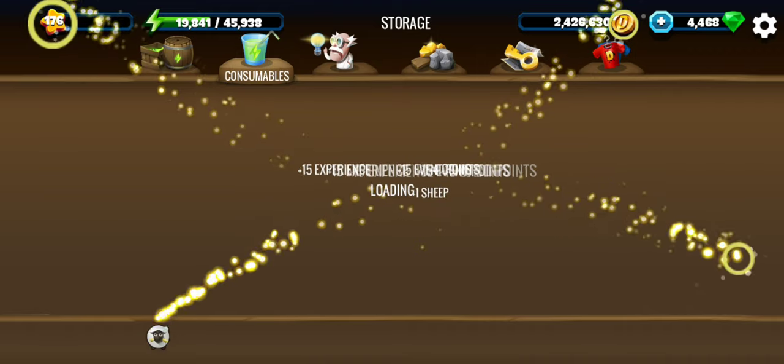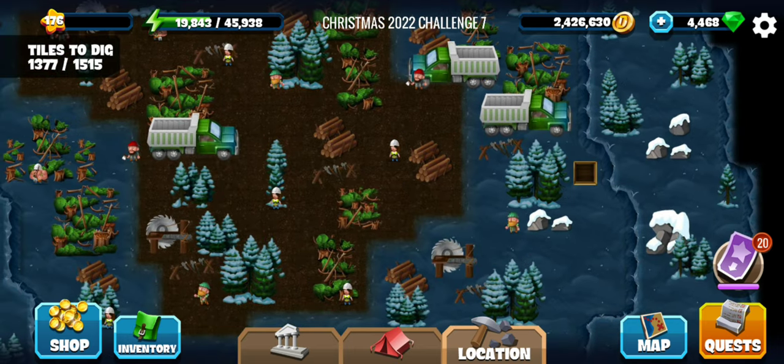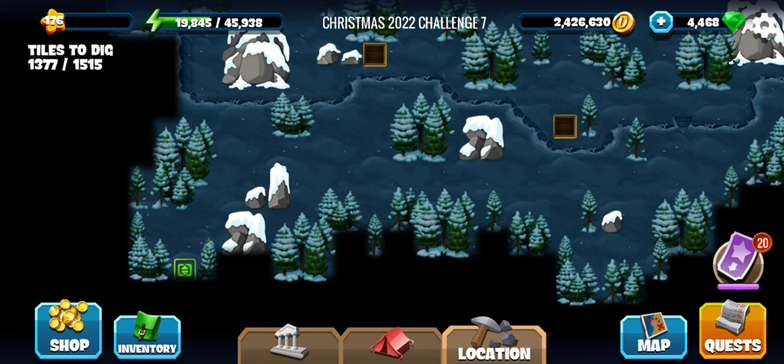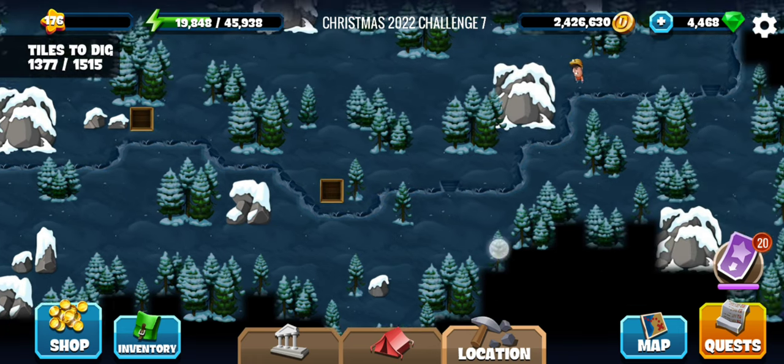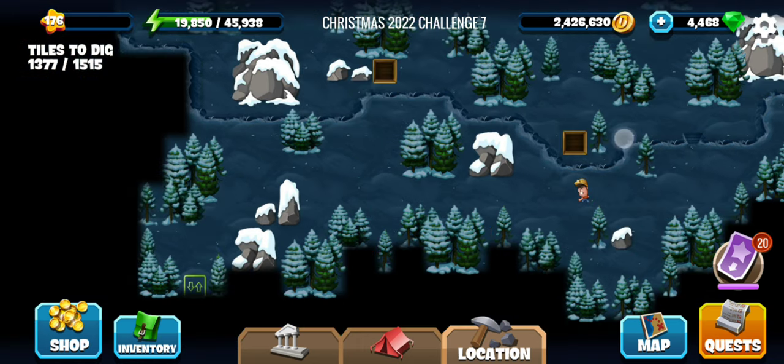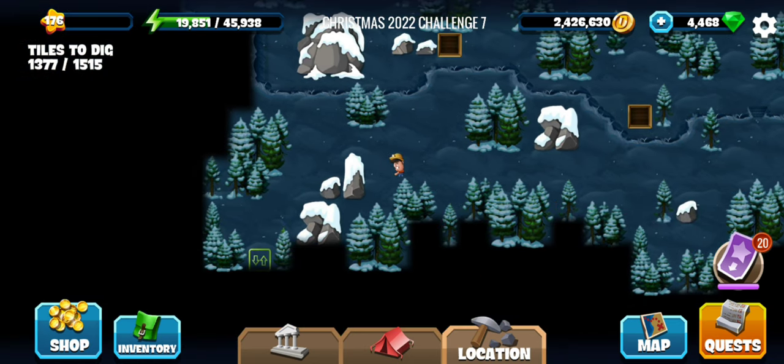Let's check the count and we have all 30 sheep! So whatever is left is a reward now. Time to go back then and collect the reward. Looks like we have around 150 tiles of reward. They don't really look like so many rewards, but anyway let's check.